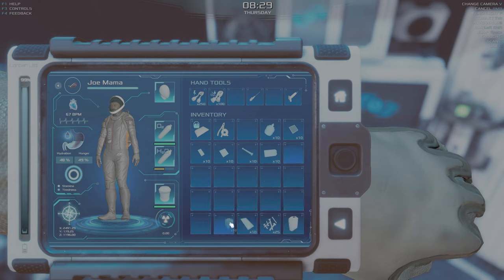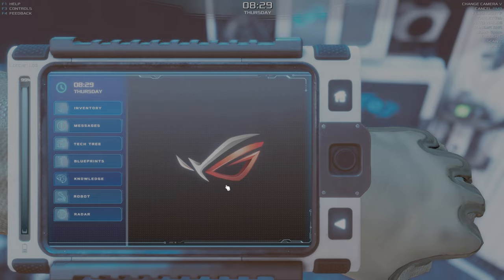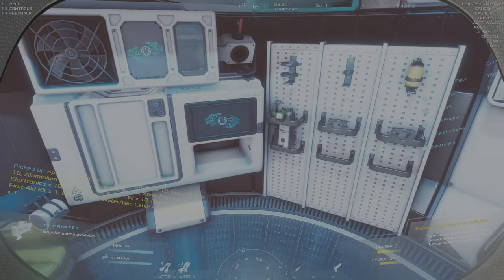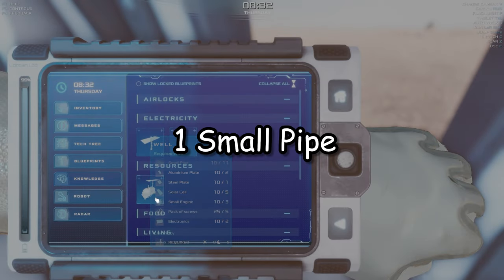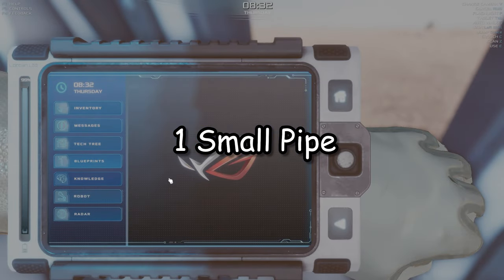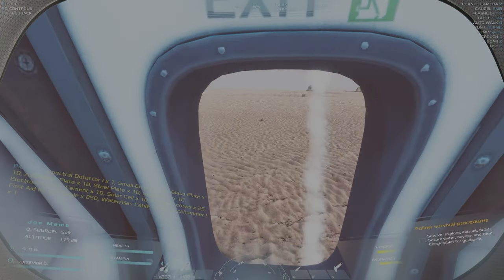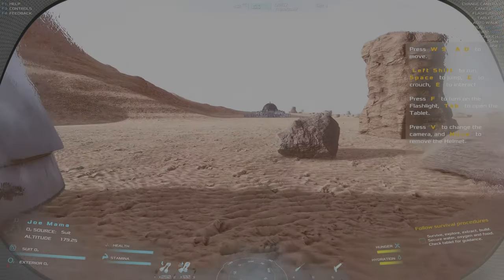We barely start with anything, so we need to get this well up and constructed as fast as possible. Let's see what we need. The well needs one aluminum plate — I need one aluminum plate. So let's search for some aluminum first.